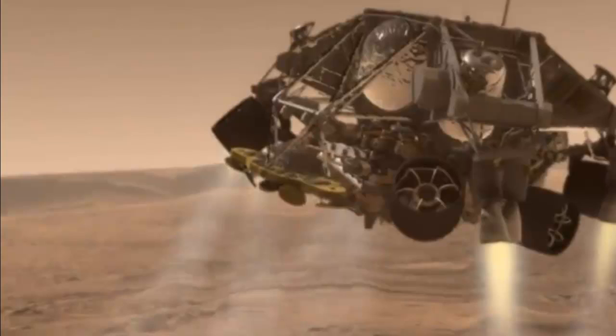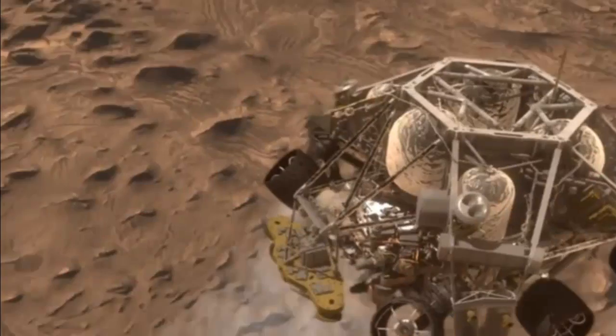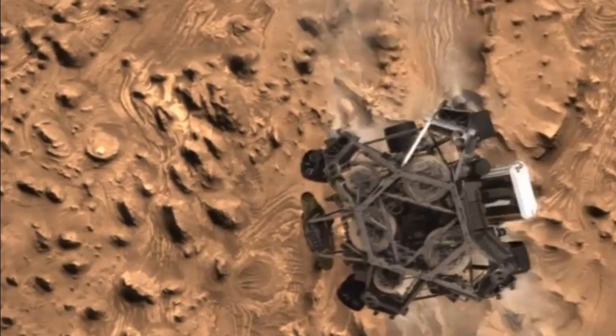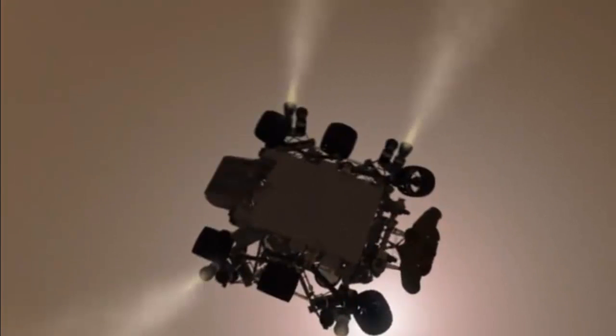Dynamics fades, come back again with wrist mode dynamics. Velocity direction converged at 0.7 meters. We have acquired the ground with the radar. On EDLOS, we have acquired the ground with the radar. We're down to 90 meters per second, with altitude of 6.5 kilometers.